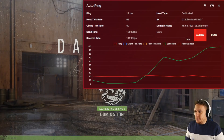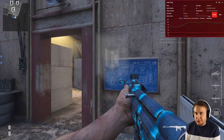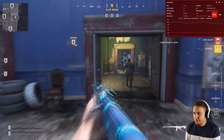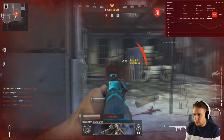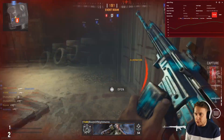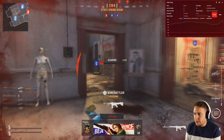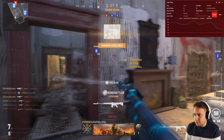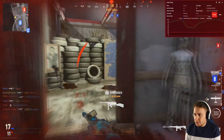Here we go, we've found a game, nice low ping — Das Haus Domination. Let's see if we can get Duma Kizmo to the top of the leaderboard, shall we? Let's go, let's be a good teammate, loads of kills, get the dub. Not a bad start. Took a while to reload there, didn't we? This is feeling really crisp. Really crisp.